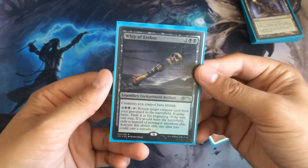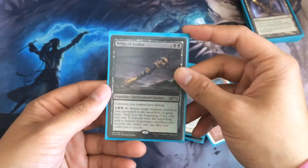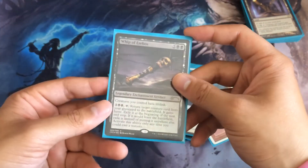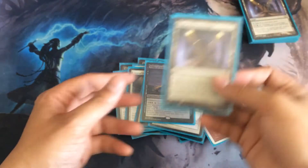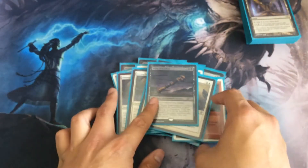Then last but not least we have Whip of Erebos. I'm running this card because it gives all my creatures Lifelink — just pay four mana one time. If your opponent doesn't have an answer to it, you're just going to be gaining life every single turn, which is really good. It's kind of like a third Vault of the Archangel, but this card also gives our creatures Deathtouch.